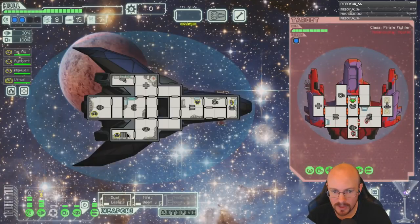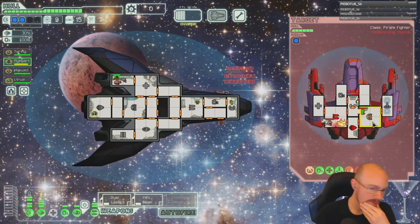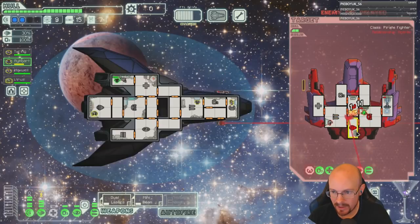Boarders — you're gonna board me with an NG? Cool, we'll fight you with a human. The mini beam is starting to fire — that's so OP. Mini beam is really OP, more OP than I used to think. One power for four damage is actually ridiculous.